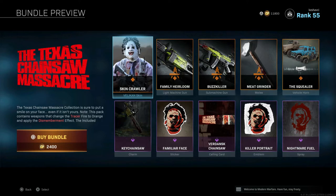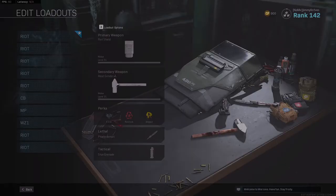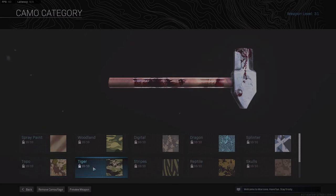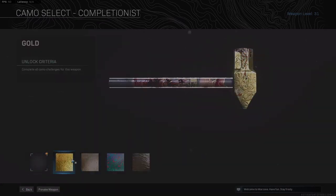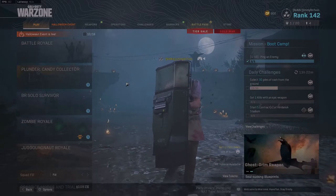I'll show you what the Meat Grinder looks like with all the different camos because I know you guys love those. This is the camo — I'll show you what a regular camo looks like, like a pink, so it basically just changes the handle a little bit and the head. And if we go to completionist: gold, platinum, Damascus, and obsidian. So there you have it.